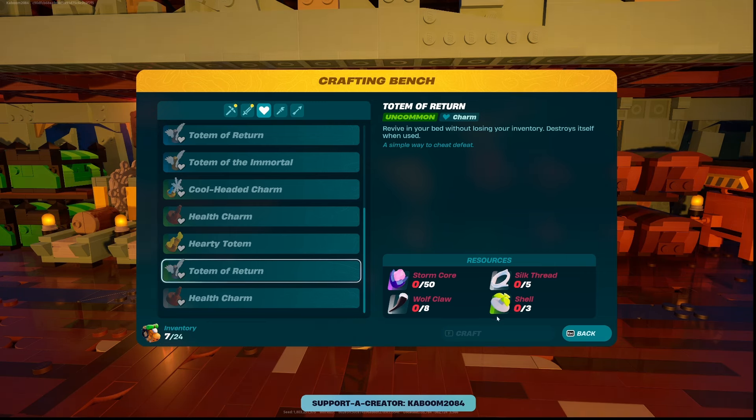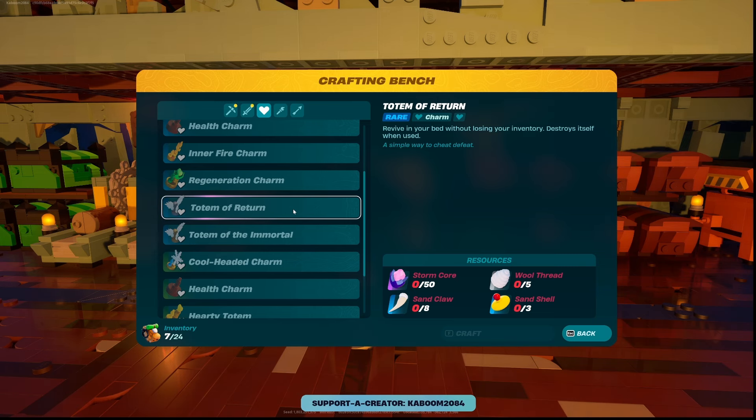You can almost pick up enough of these resources just traveling from location to location. As you progress in the game you'll see that you'll have other options which are a little more pricey, but you get hearts which is a good thing. Those require 8 Sand Claws, 5 Wool Thread, and 3 Sand Shells.